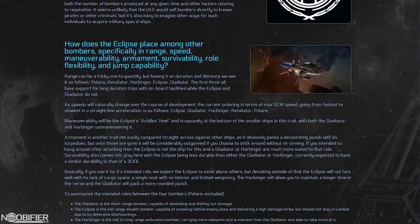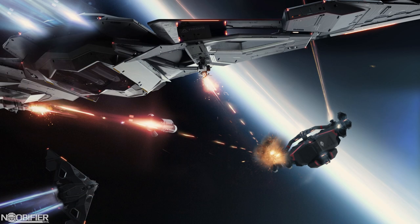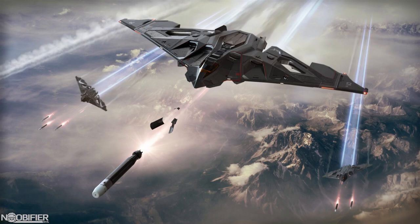How many Eclipses do I need to take out a very large ship? Two. Two Eclipses attacking an Idris with its shield down can cripple it. A Polaris is even more vulnerable. Assaulting an operational capital ship, however, would require a first strike and then a heavier sustained assault.